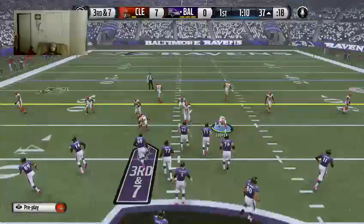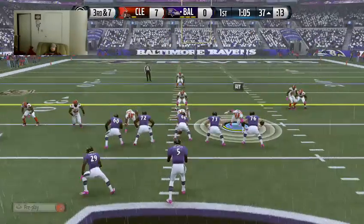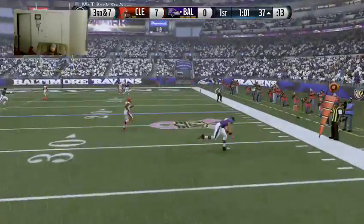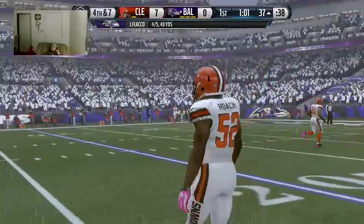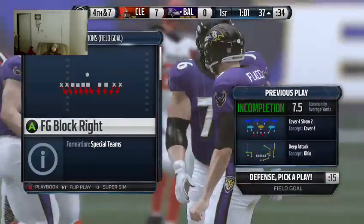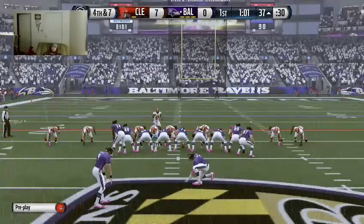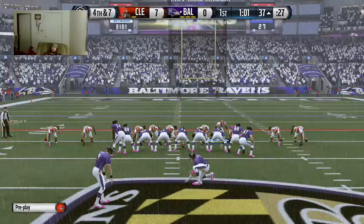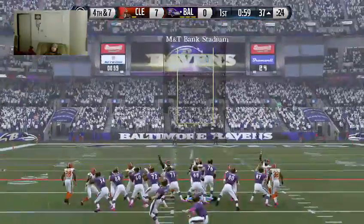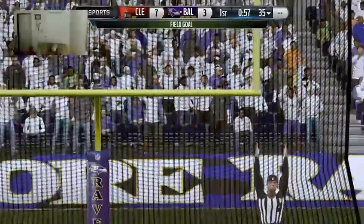The defense looking for one more stop here on third down after that run. Black goes standing back in the shotgun ready for the snap. He was open — it should have been the first down. But this defense has taken full advantage. The offense had a tough time — they did not have a good series. The defense took advantage of a sluggish offense and got off the field. The kick is through there — the kick is good.